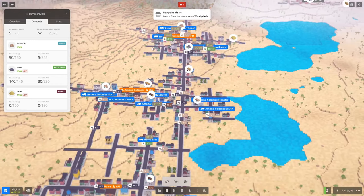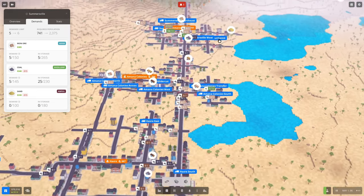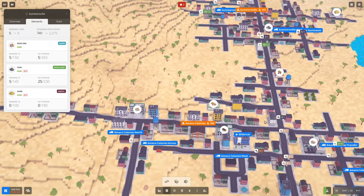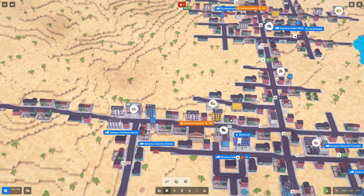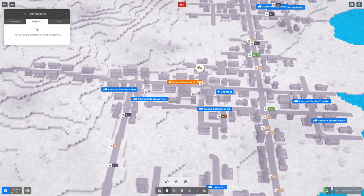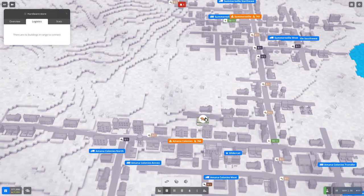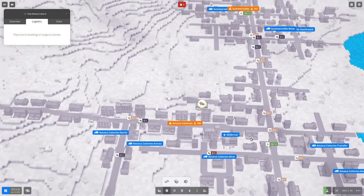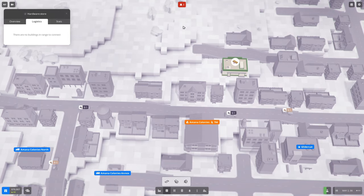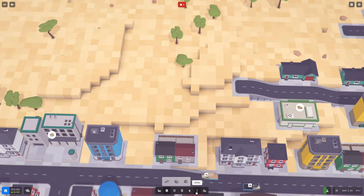We have to amp up our profits in a big way. Let's go through the towns again — population's good, average economy, average passenger satisfaction. Amana Colonies now accepts wood planks — let's slow down and get that going. So we have another factory that wants wood planks sprung up; we had a couple go out of business but we've got the planks. Let's see if that's within a freight station — probably not.